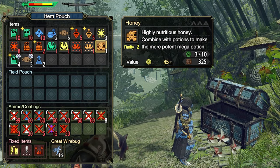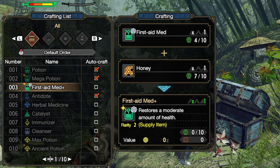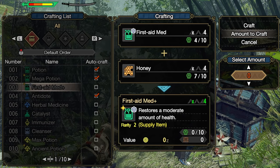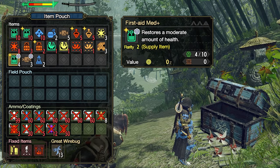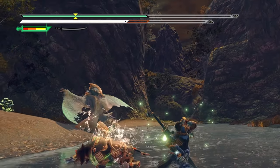Next, you might want to bring along a few honey with you, because you can convert those free first aid med potions you get from the starting blue chest into first aid med plus. Those heal for a lot more than the standard ones, meaning you'll likely only need to chug one during battle instead of multiples.